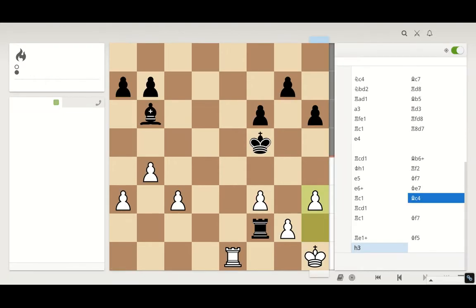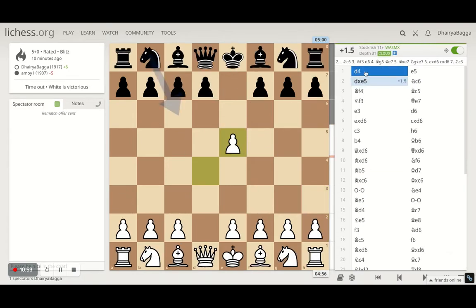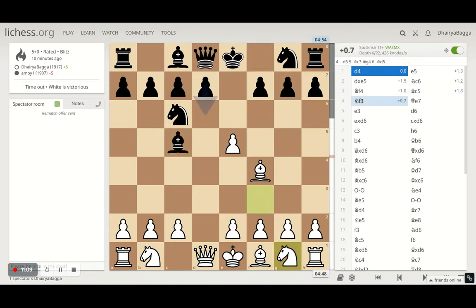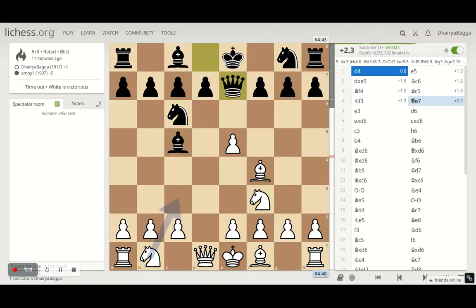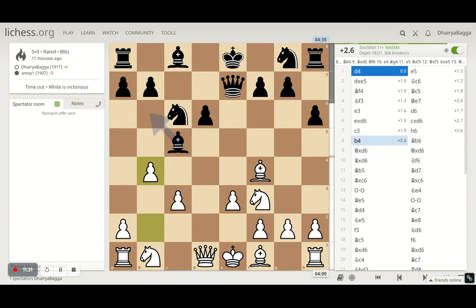Let's analyze the game — of course it was in Black's favor at the end, but where did I make a mistake and where could I have played better? Starting with d4, he plays e5 — a bad move, so I take. He develops the knight, I develop the bishop, he develops his dark-square bishop, I develop the knight to f3. Queen to e7, then e3. He plays d6, I capture, he takes back with the pawn, I play c3. He plays h6 — very passive. The right move was pushing the pawn forward to b4, making sure the bishop goes out of defense.